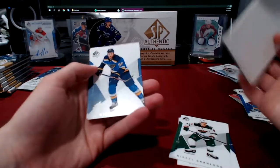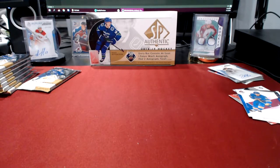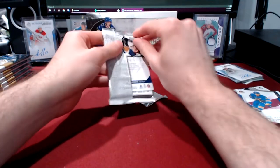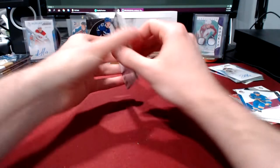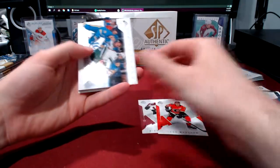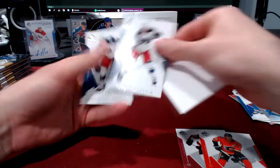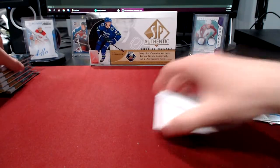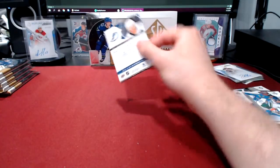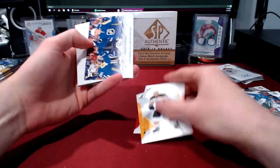Next pack we got Ovechkin, Granlund, and a pink or red of Brayden Schenn, then an O'Reilly and Bo Horvat. I am thrilled with this box - I was hoping to pull a big name and we did. Even though we're not going to be getting any more ink for the rest of the box, it makes opening up the rest a little less painful. We got Sean Monahan, Niko Rantanen, another Authentic Moments for Eric Staal, and then Artemi Panarin and Pierre-Luc Dubois.